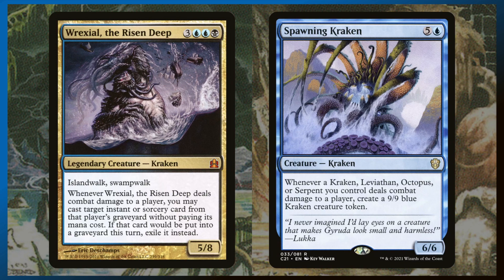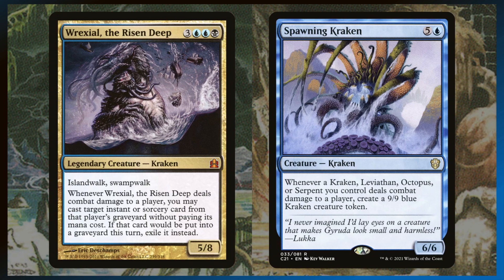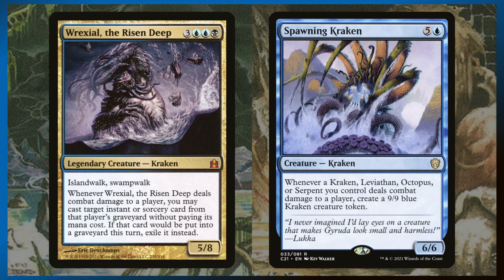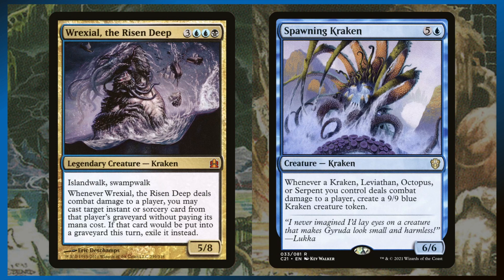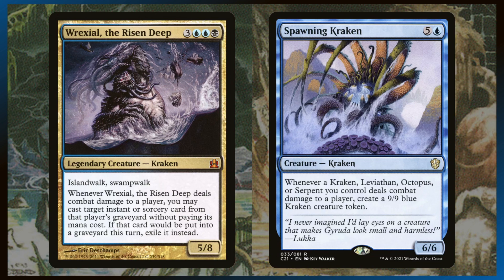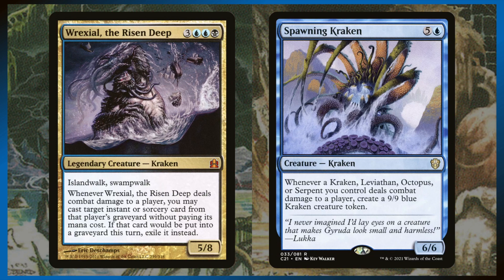And then Spawning Kraken — whenever a Kraken, Leviathan, Octopus, or Serpent you control deals combat damage to a player, you make a 9/9 Kraken. So all of your sea monsters just make more sea monsters, which is absolutely ridiculous. Say you have a Kraken or Serpent out, you cast this, you connect — you immediately become the threat. The only way they can stop you is probably a board wipe, because the turn you play this you're going to be attacking with a couple Krakens anyway, making two or three tokens. Spawning Kraken is so powerful.